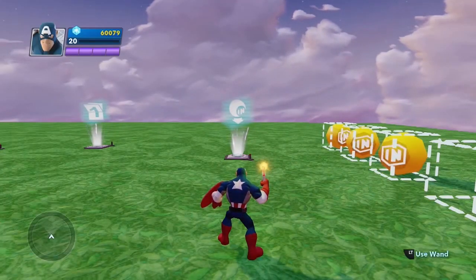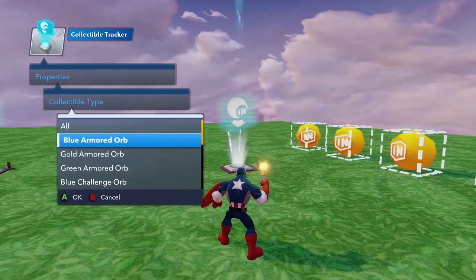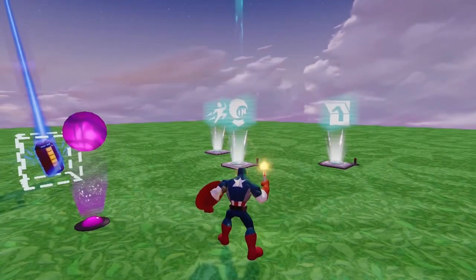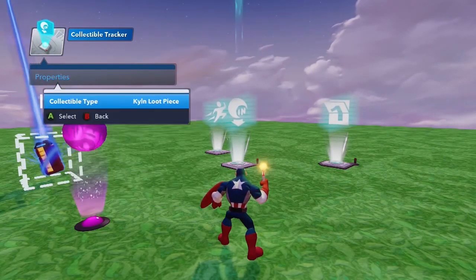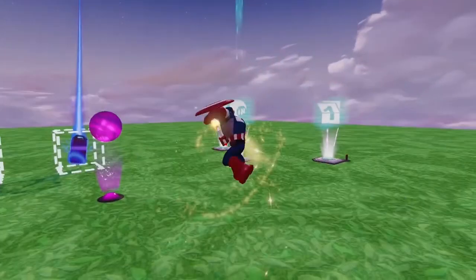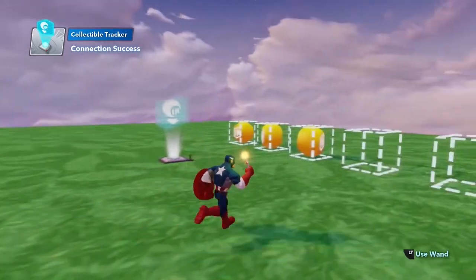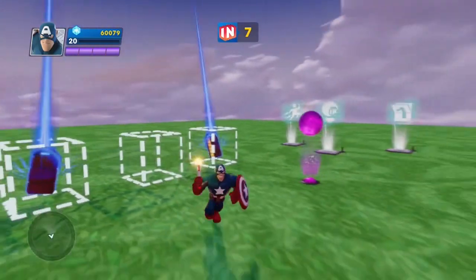So what if I want two different types of collectibles to each give me different increments of points? For the first counter, I only want the gold challenge orb to increment the counter by one point — that's set up on that one. Then when I put down a second collectible tracker, I'm going to say I want kiln pieces to be the type of collectible that's picked up — kiln loot pieces, which are these cool looking little doodads here. And I'm going to say when these are collected by any player, it's going to make my counter go up by three. So here you'll see once again I pick up a gold one, makes the score go up by one, pick up a kiln piece, it's going to go up by three. Pretty cool.